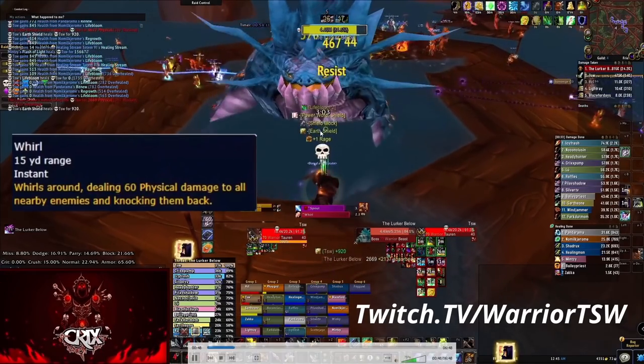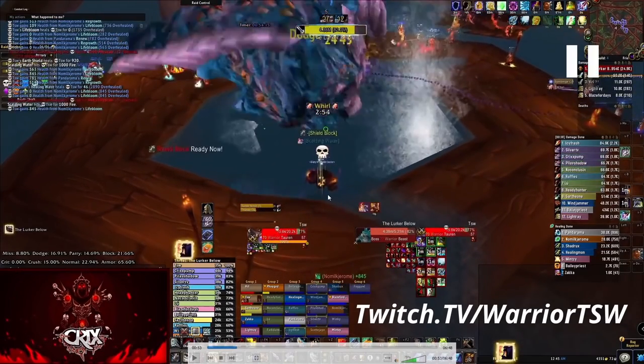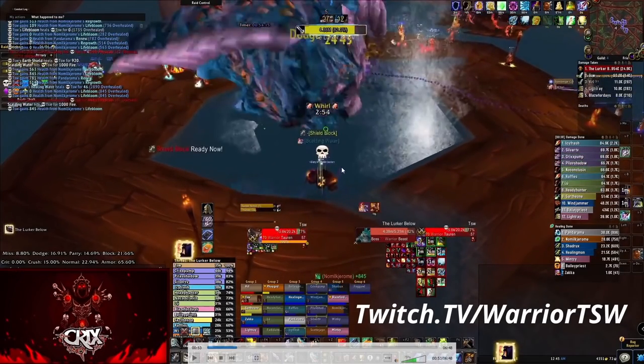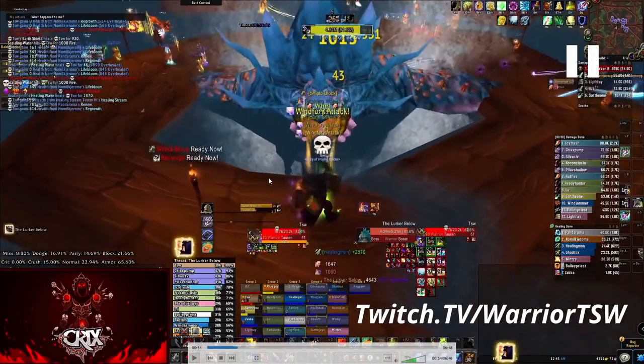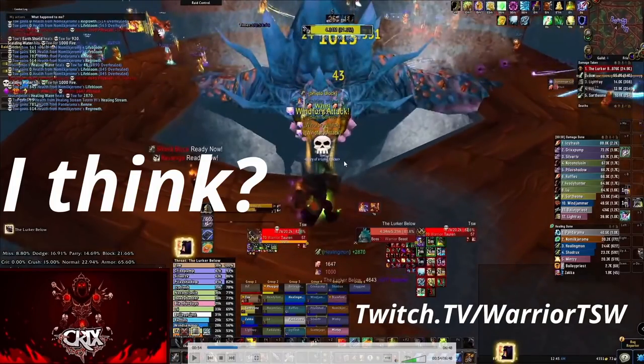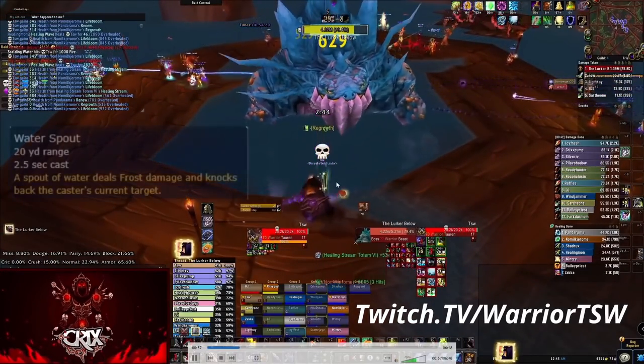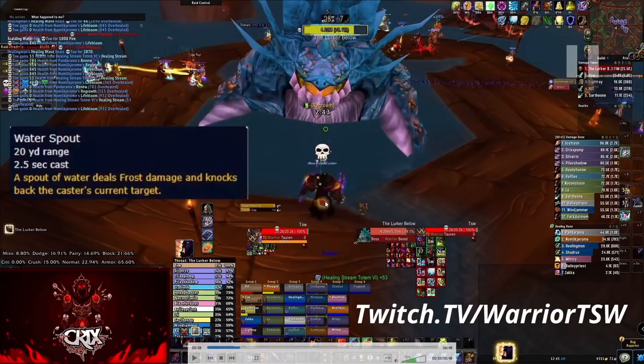To avoid Whirl as a tank, watch your DBM timer. When Whirl is about to happen, move to the edge of the platform - Lurker whirls, knocks you back, but the edge stops you so you land right back there. This is very important because if you're standing in the middle and get hit by Whirl, it throws you way back and then Lurker turns around and one-shots one of your melee. Watch the Whirl timer and follow him to the edge.